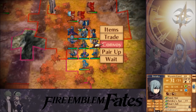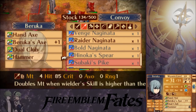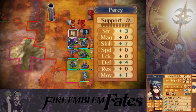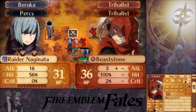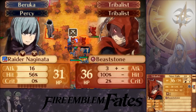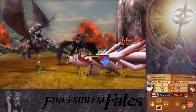Let me just access the convoy, put that one away again, and take back — I guess we'll go with the Raider Naginata. Not trade — arm equip. Thank you very much. You can pair up with Percy, because why not. Switch — 16 damage, 6 damage. Also this one... nope, this one does not. Alright, because terrain probably. You'll just start by attacking this one with the lance. I want you to get your weapon level up with that as well.